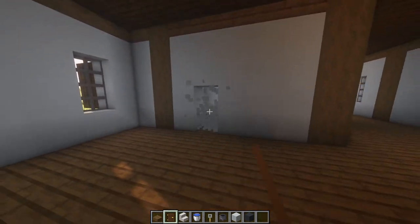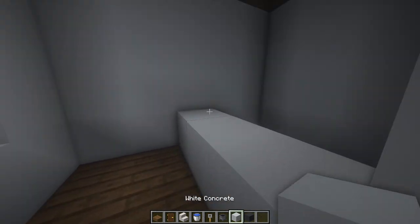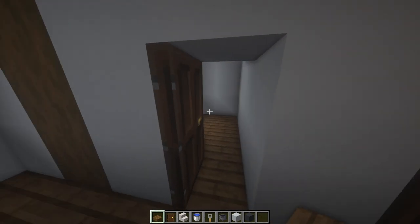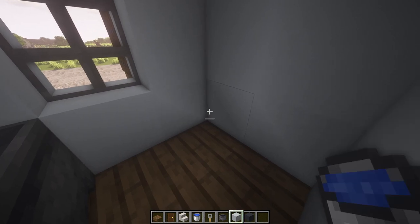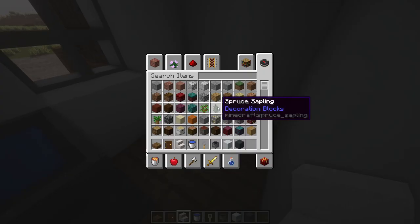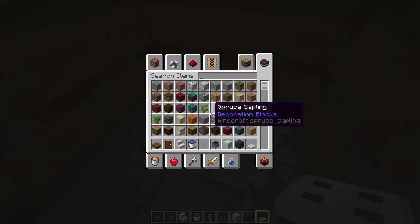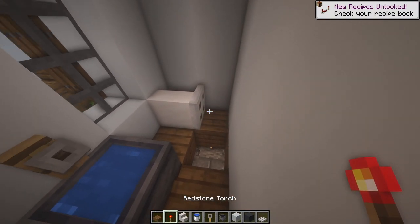Next up we're going to do the bathroom. I'm going to make two doors here, then place a wall in the middle and fill in the roof so it comes down half a block — do the same on both sides. On the left we're going to add a cauldron with a tripwire hook and fill the cauldron with water. To make a simple toilet, place smooth quartz stairs like that, then get an iron trapdoor and place that on the ground. Come underground and place a redstone torch on the floor.